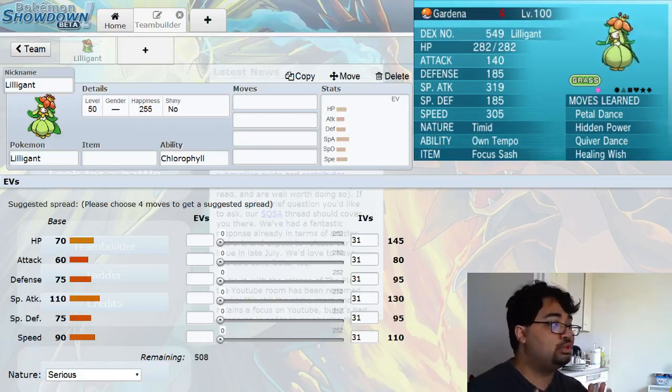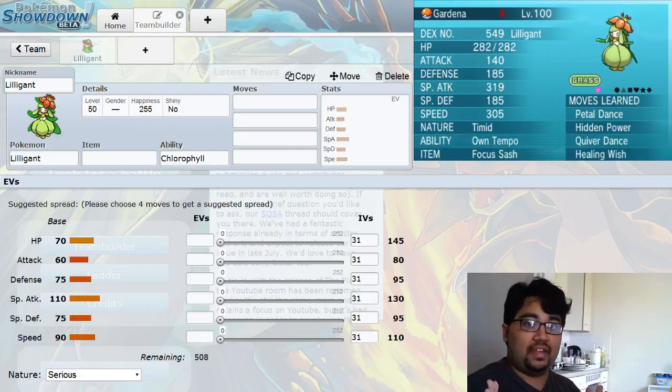Its base defenses are 17, 75, and 75. Now, if you really wanted, you could make this work as either a physical or special tank. I might even show how to do that in this video as we go over my strategy and see if there are any other strategies we can fit in. So let's start off with the ability.